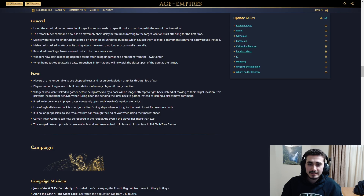Fixing an issue with AI player gates doesn't really matter for most, but if it matters to you, great. Line of sight distance check is now improved for fishing ships when looking for the next closest fish resource node — so they're no longer going to go for shore fish if there's no deep sea fish nearby, they'll go look for it. Also, it's no longer possible to see resource life bars through fog of war when using the Marco cheat.